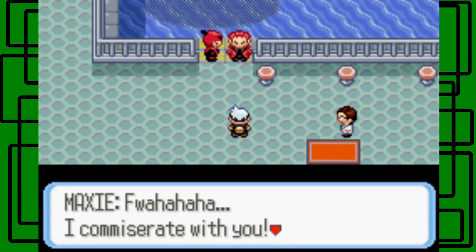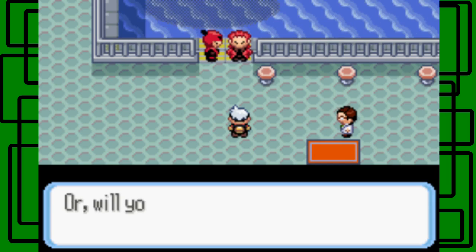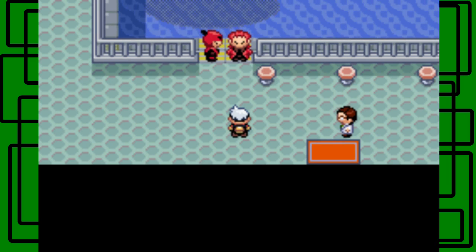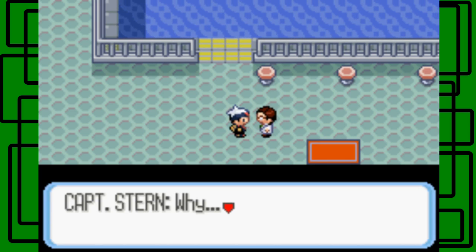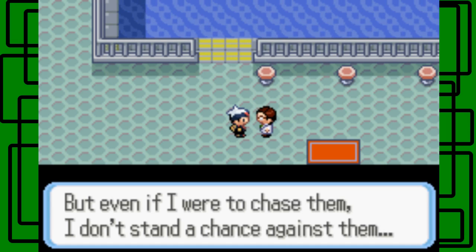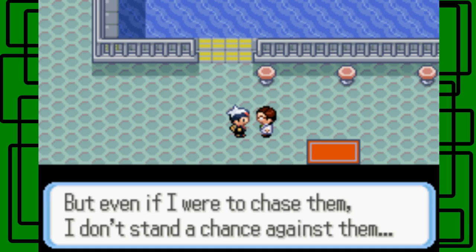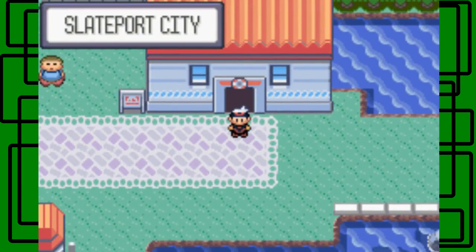Maxie says: all that effort you spent following me here all the way from Mount Pyre, but now no one can stop us. Follow us back to our hideout in Lilycove City! Thanks for telling me where you're going next, you silly goose. They took the submarine — that stinks. That was admin Tabitha who jumped in the submarine with him. Captain Stern says: why would Team Magma steal my submarine Explorer 1? They can't be after the dormant Pokémon at the bottom of the sea — which is Groudon for Ruby and Kyogre for Sapphire.